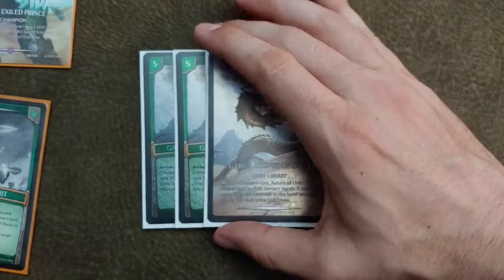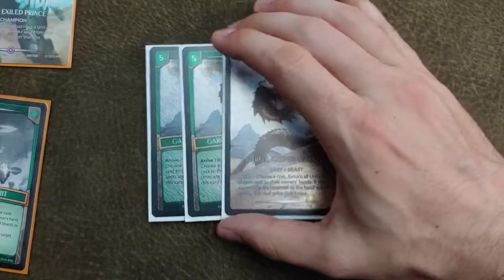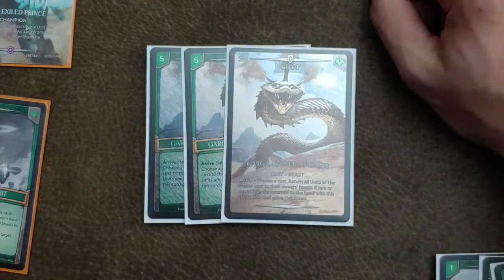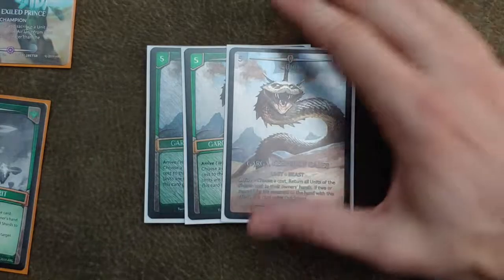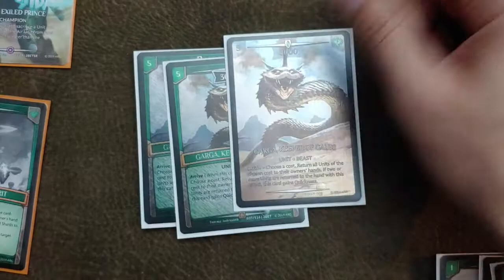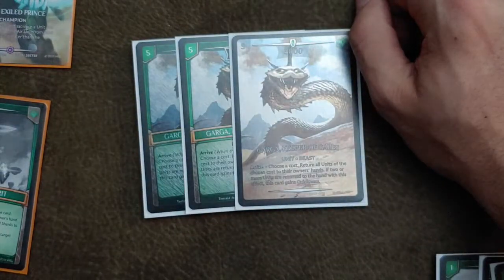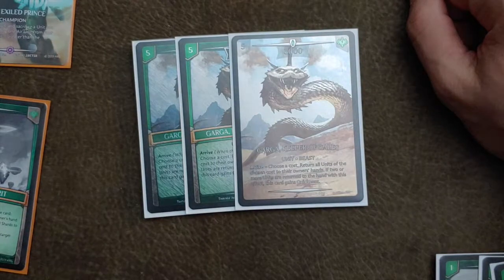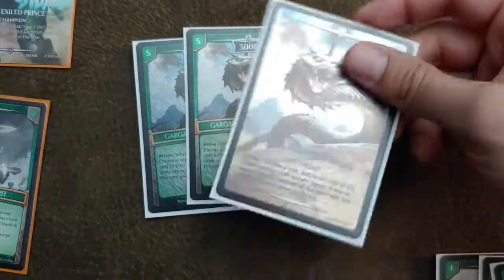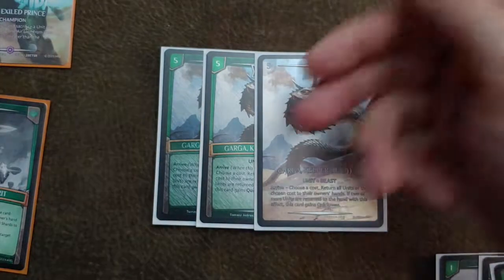For our five drops, we just run three Garga. Garga is extremely good — being able to disrupt your opponent on his turn with Iotin to bring out Garga and bounce is nice. And then on your turn, bouncing two of their units — or even one of yours to gain quickness — and going in for game or to break a tower is very nice. I think you run three of it in this style of build.